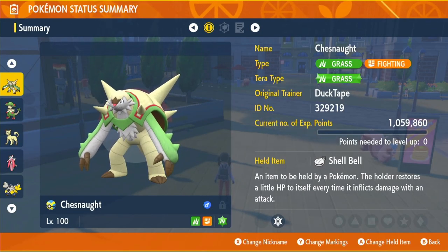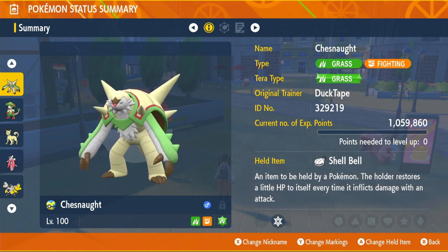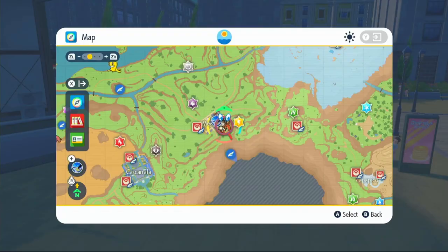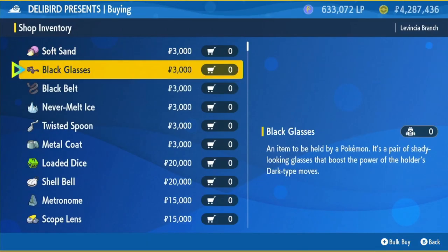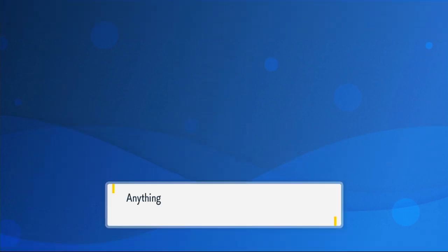We're going to be holding the held item Shell Bell. Every time we inflict damage on our opponent, an eighth — or 12.8% — of that damage will come back to us as health, and that will keep us alive because this build does a ton of damage while also being pretty bulky. To get the Shell Bell, fly over to Levincia North and visit the Delibird Presents shop, click Battle Items, scroll down, and you'll find it for 20,000 Pokédollars. Equip that onto your Chesnaught.